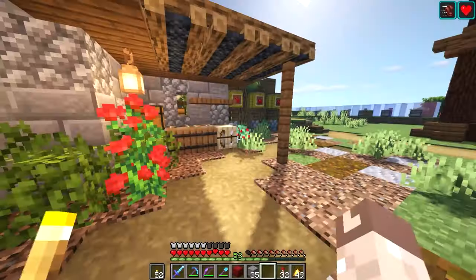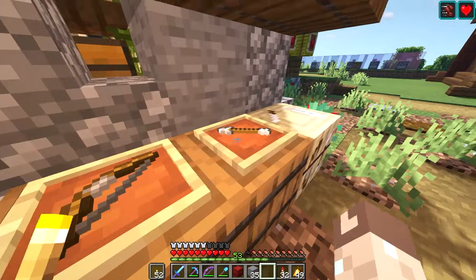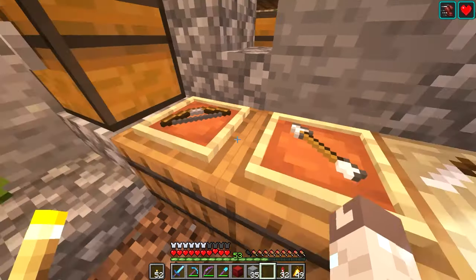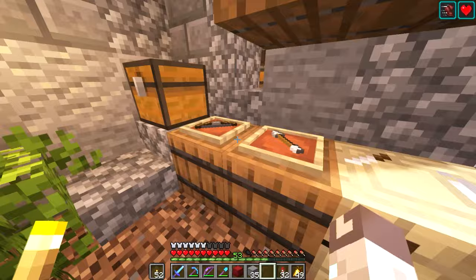Number five: place down objects. This simple little build hack can add lots of detail to your builds. Use an item frame placed on the top face of a block and put an item inside of it — it will look like the object is just laying on the surface. I'm not sure about this, but I think there might be a texture pack out there that can change the item frames and make them invisible, adding even more realism.